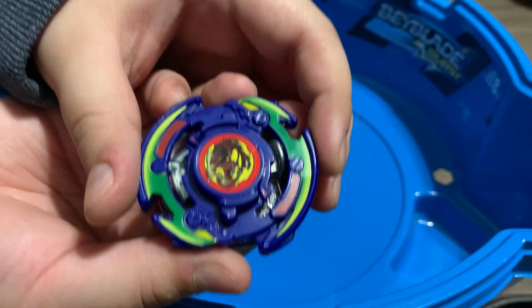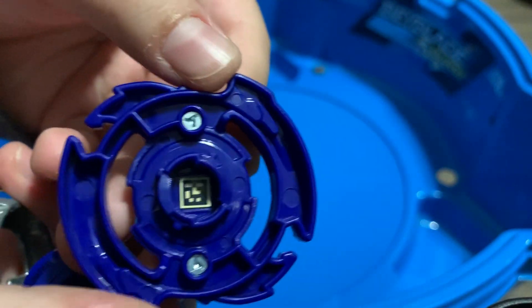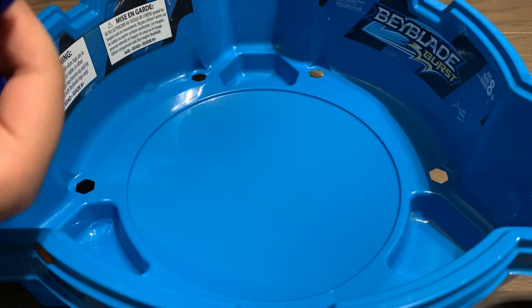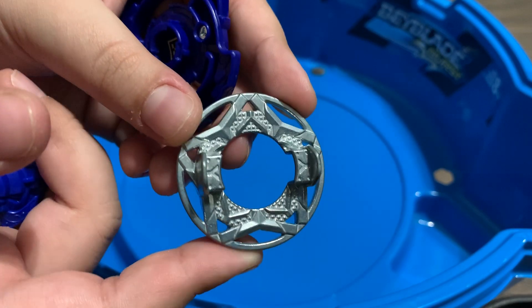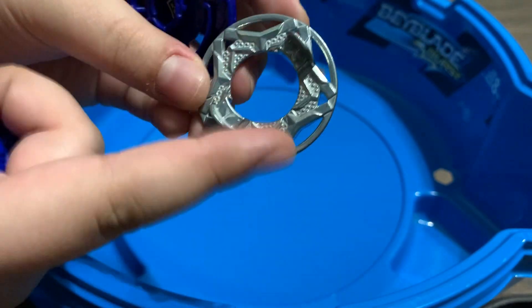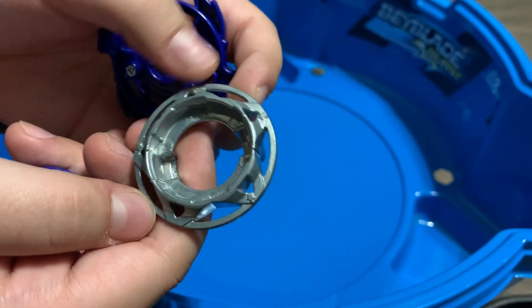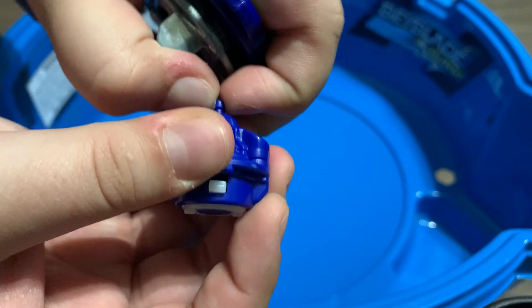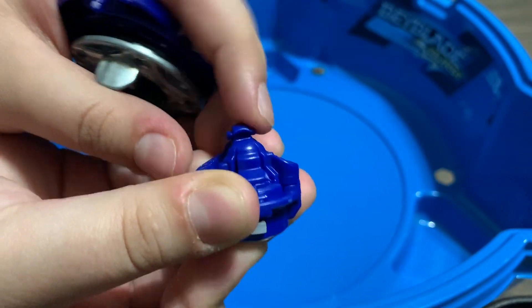Here's the Janzer F — here's the code if you can scan it. If you can't, go back to the unboxing video since I showed it there with better lighting. Here's the Y Forged disc, it's pretty cool — like a star shape with four points. Here's the mode-changing driver: you pull it up, then twist it to whichever mode you want, and push it down.